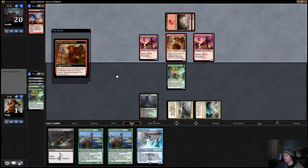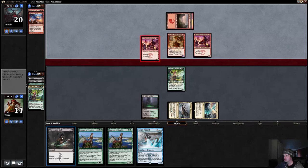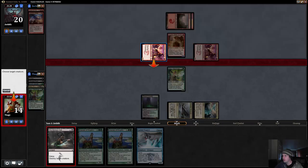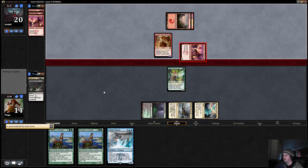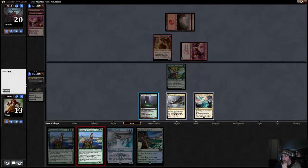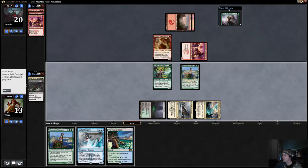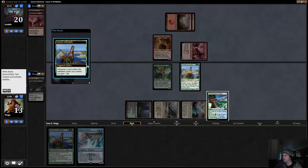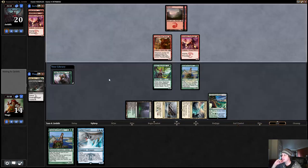If our opponent had a one-drop last turn they probably should have played it. Our opponent has two Hordeling Outburst left, which is fine because we have a Wayfinder to block the Denizen and a Courser to block the other Swiftspear. Should still be okay. Hopefully this Courser can hit some lands — drawing a land for a turn is not bad. There's a Den Protector, so that will be good. I like our spots — this game is going to take a while to win, but should be fine, we're at a high enough life total.